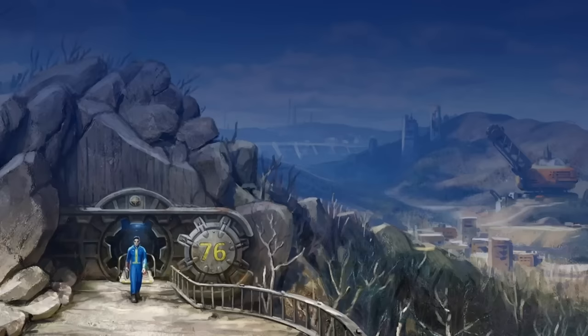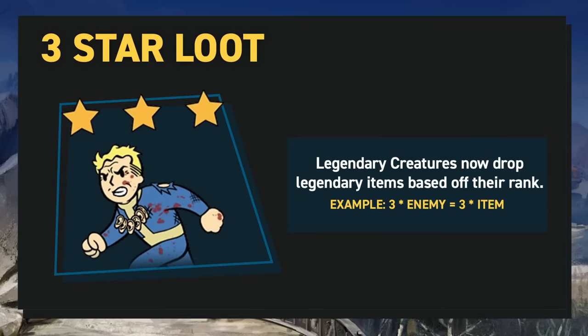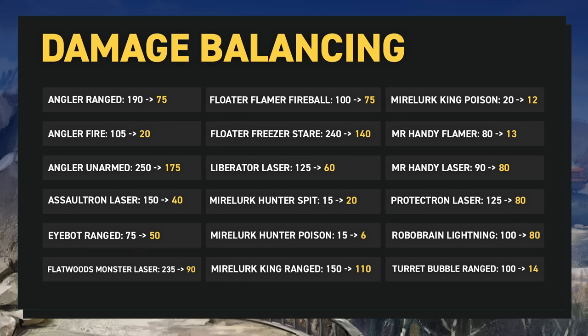Legendary creatures in Fallout 76 will now drop legendary items based off of their rank — for example, a 3-star legendary enemy will now drop a corresponding 3-star item. A welcome change indeed. There are also some pretty big changes coming to some enemy types: robots, anglers, floaters, and pretty much any enemy that has an inherent missile-based attack is seeing those damage numbers reduced.